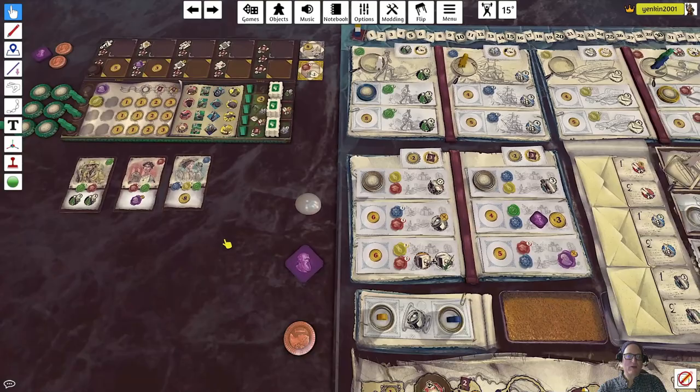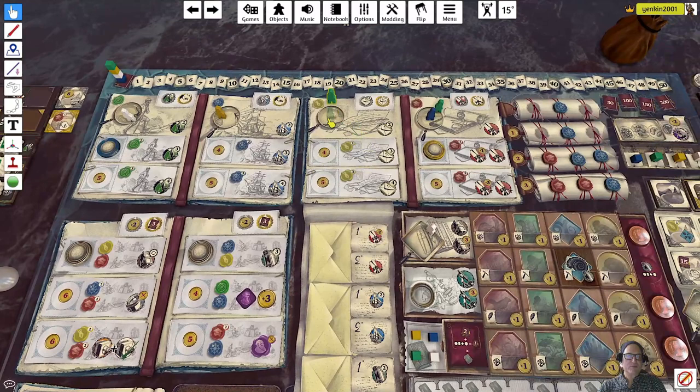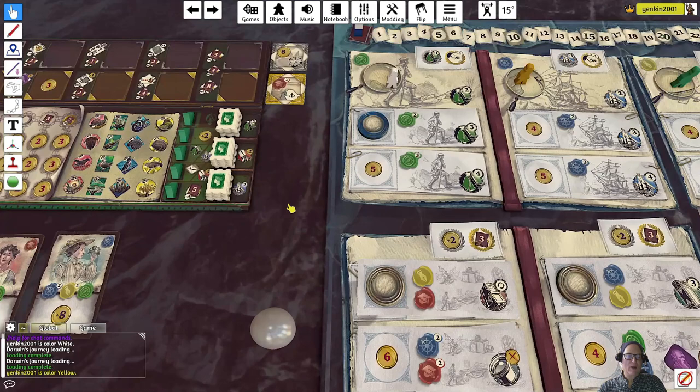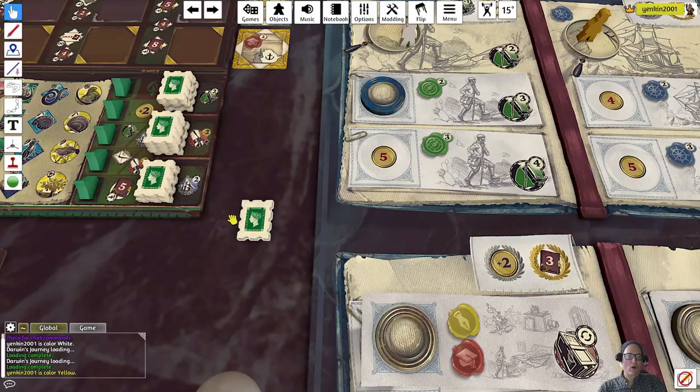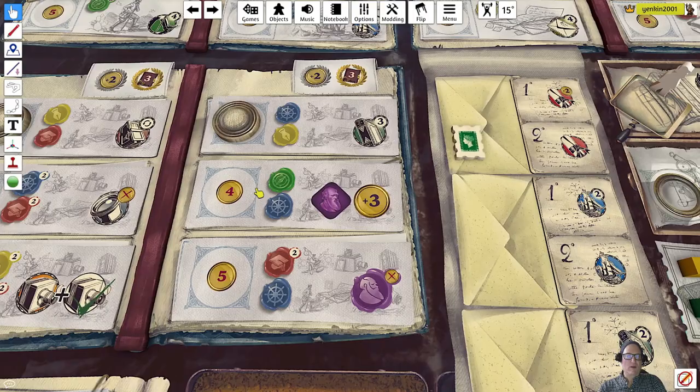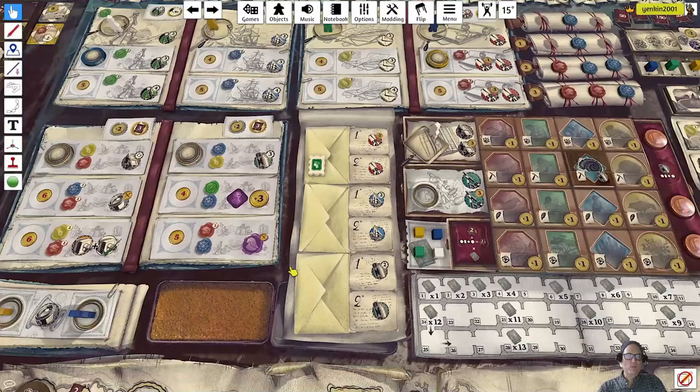Now the white player - actually that was the white player. Let's go over to the green player. He has a yellow seal, so he comes over to here. That allows him to put two stamps down. He'd like to grab some seals - there's a minus two, so he's going to take two stamps. You can take two stamps or one stamp from two columns, but the two stamps do have to go on the same correspondence column. So he's going to do that, and then we're back around.